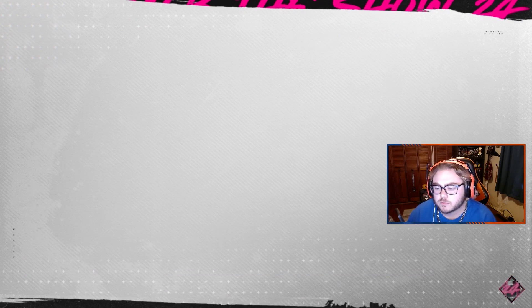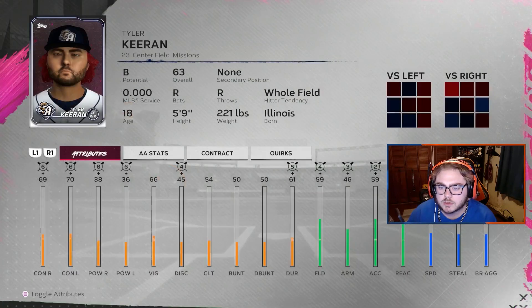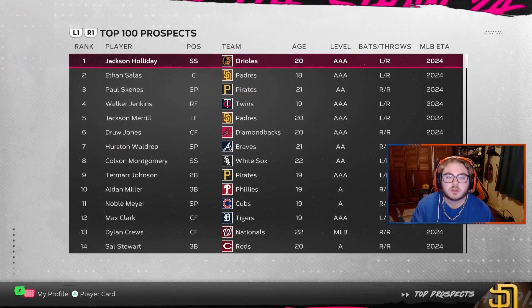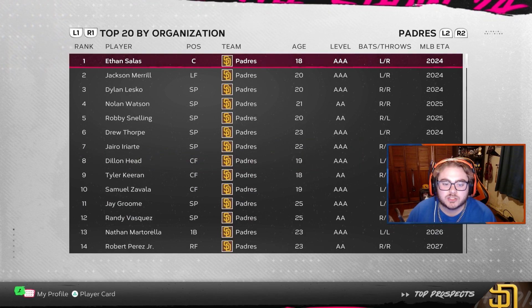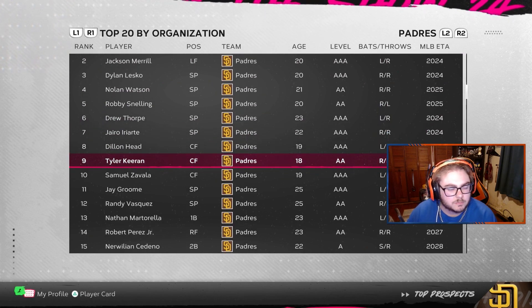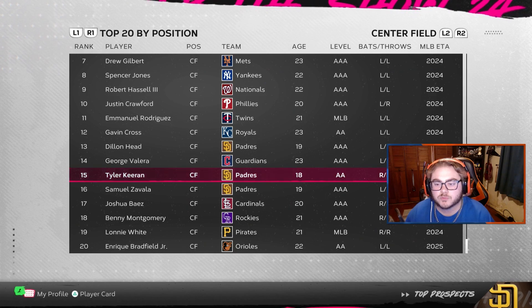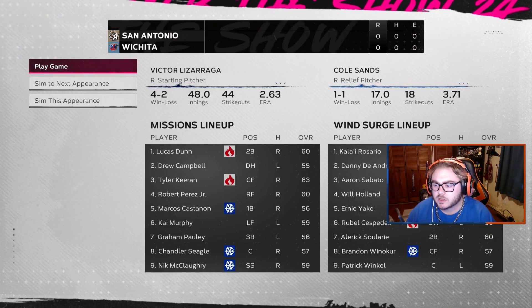See all attributes — arm strength is 49. Also, while we're out here, let's check our prospect rating. Top 100 prospects — we are number 91, slowly moving up the ladder. By organization, we are the 9th best prospect. And by position, we are the 15th best center fielder prospect. Love to see that, moving up the ratings.